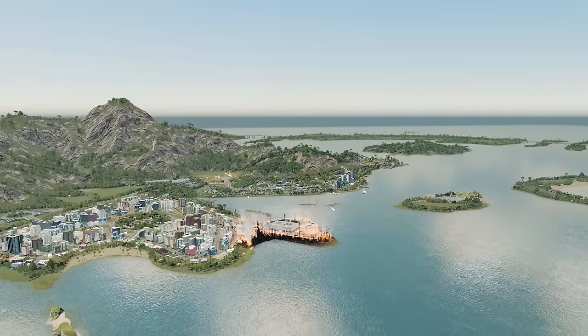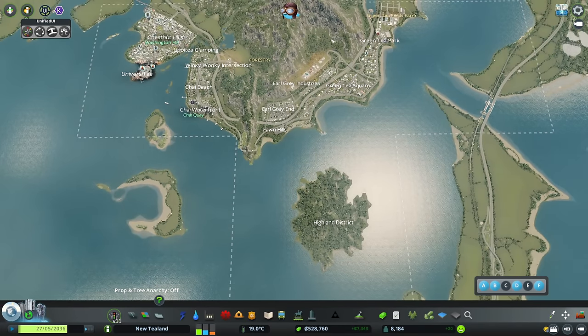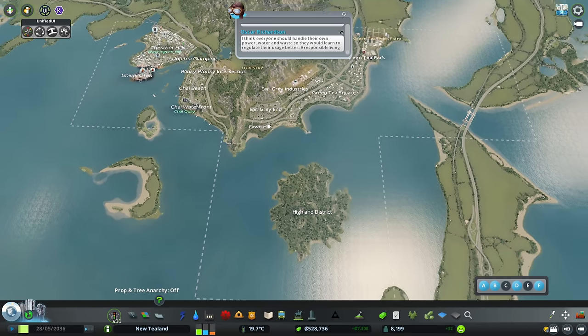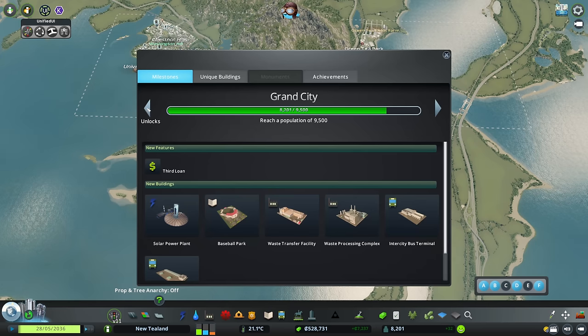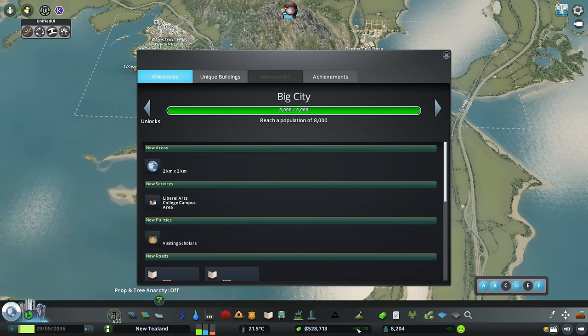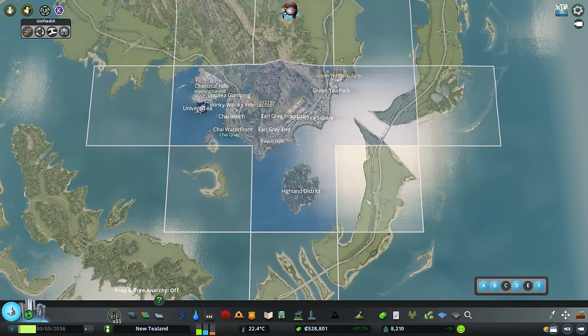We learned in our last episode that we have a challenge before us. If we zoom out, somebody pointed out I've managed to unlock the squares in the shape of a T - certainly not deliberate. To get more squares unlocked we need to hit a couple of milestones. We've just hit Big City at 8,000 population, we're making money, and we've unlocked all the squares we can - oh, we have one more we can unlock!